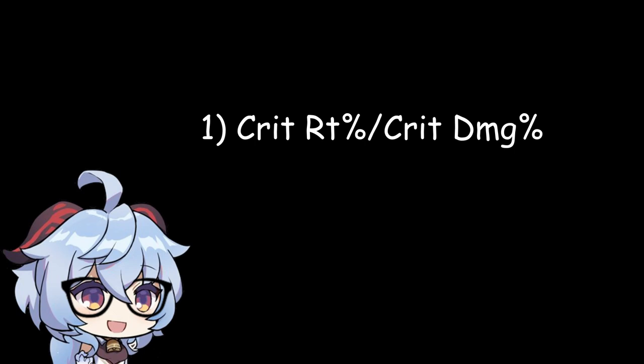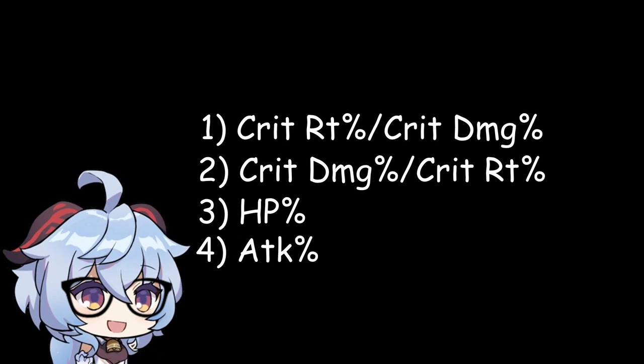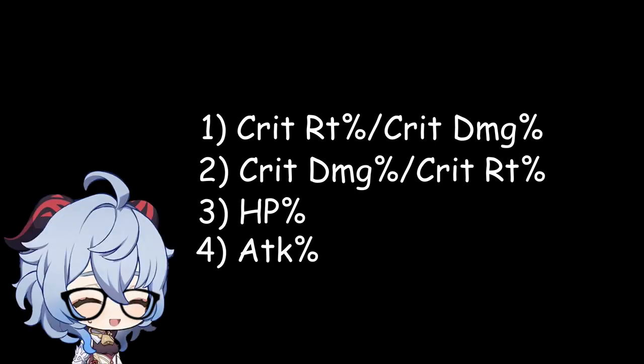So what's the verdict? You honestly have enough health from your base artifacts. You'll want to be prioritizing all your efforts on your artifact substats on crit rate or crit damage percent, depending on what you need for your golden ratio, and then HP percent, and then attack percent. This is a modification of what I used to say in my previous video: does Hu Tao need attack or HP percent?